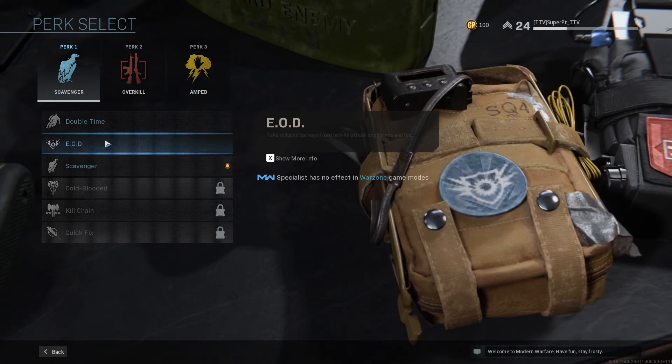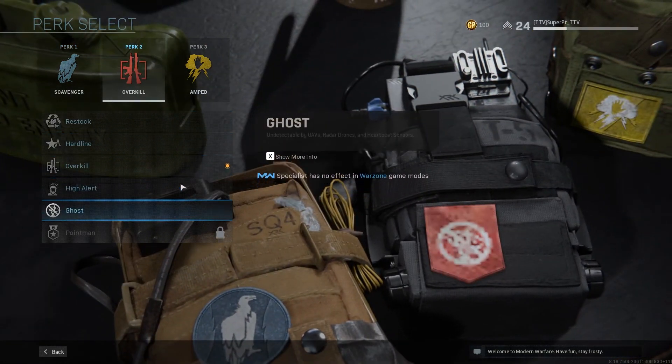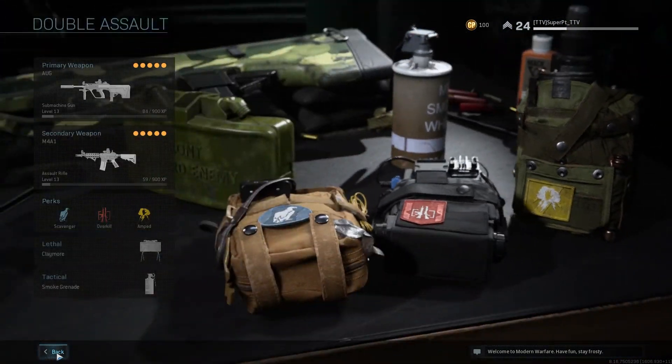You choose your perks and you unlock them as you go.